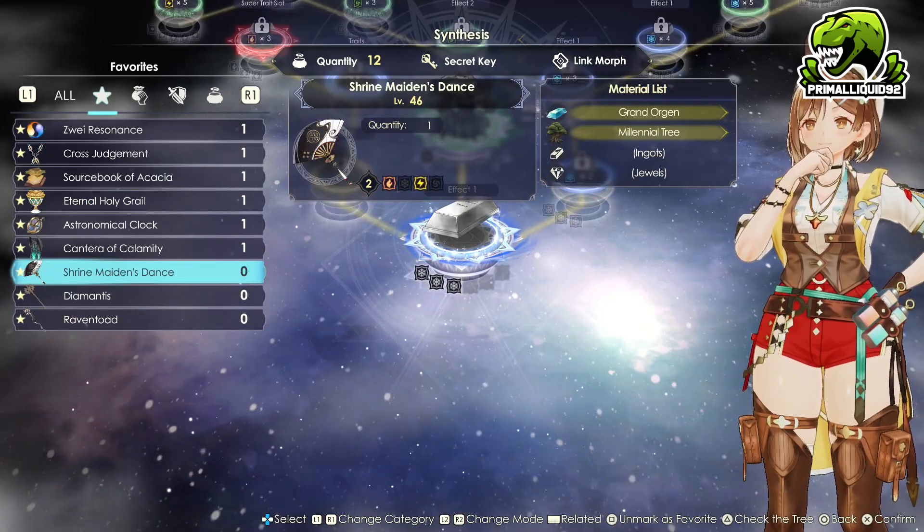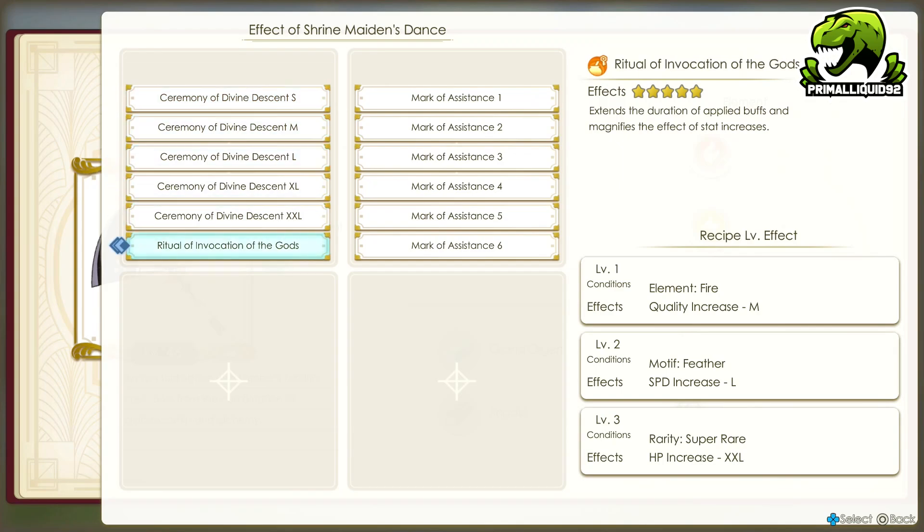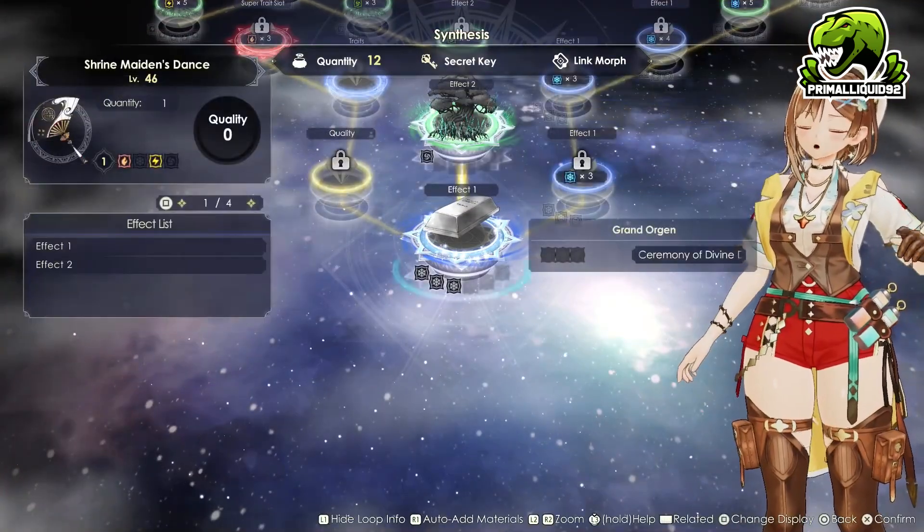First of all, we are going to be using the Shrine Maiden's Dance weapon, mainly due to the fact of the final ability: Ritual of Invocation of the Gods. This extends the duration of applied buffs and it magnifies the effect of status increases. This is actually broken — it is ridiculously over the top. You can easily buff your stats by more than double with this effect.